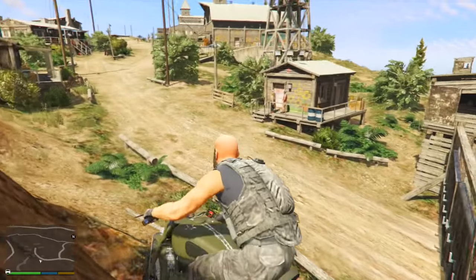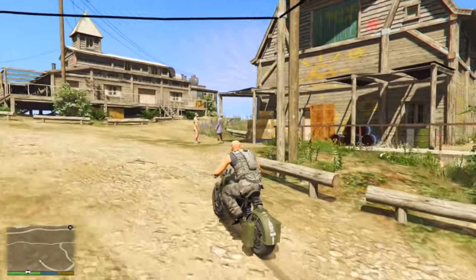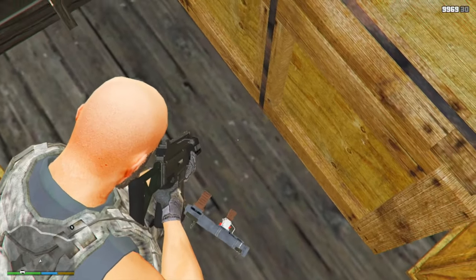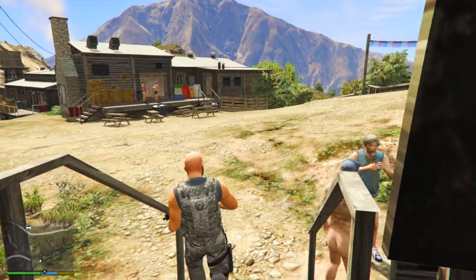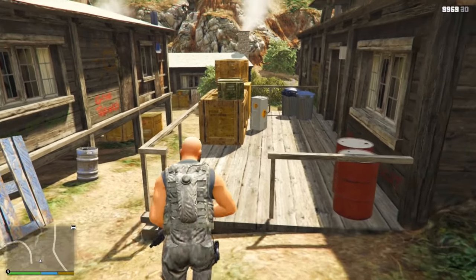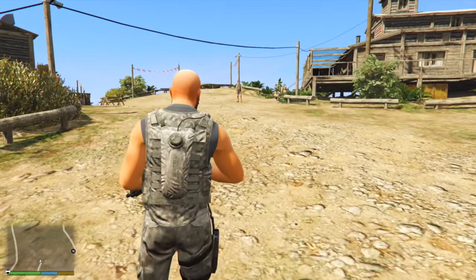Moving on to the second location: the Altruist Camp. You might not think a bunch of naked hippies in the woods would be a great place to set up a military bunker, but you'd be surprised by the gear they have. Inside the cabins you can see RPGs on the ground, assault rifles, containers that look to be filled with ammo, rounds, and explosives, plus oil barrels all over the place. Although it wouldn't have the supreme military technology of Fort Zancudo, the Altruist Camp would be an awesome location to run a bunker or base out of.